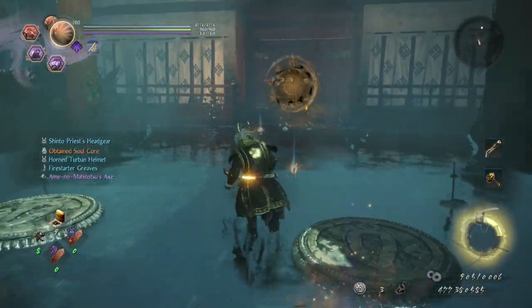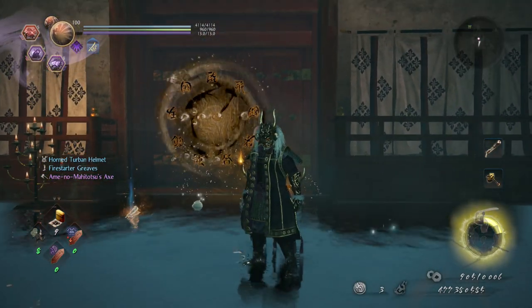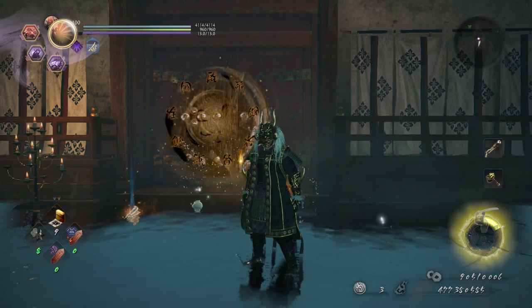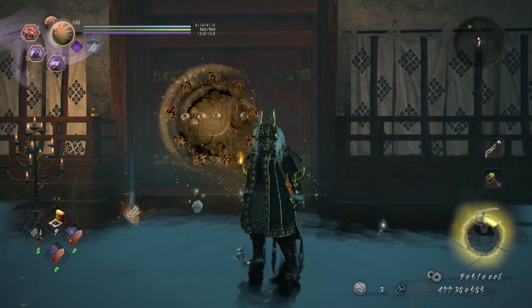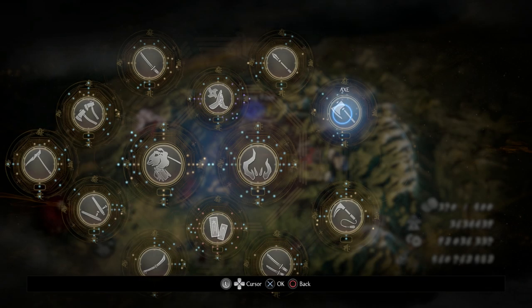Rumbling Earth has massive AOE and it's just so easy to hit enemies and bosses with it. You also get hyper armor when you're charging it up — that's really nice. I love Rumbling Earth. Now I'm going to go back to the main menu and tell you everything you need to know about this build and how to set it up.